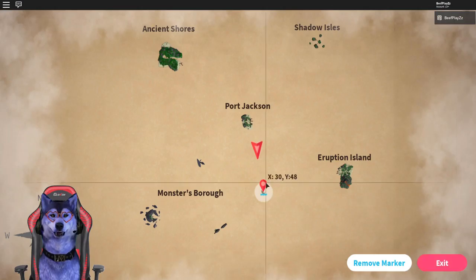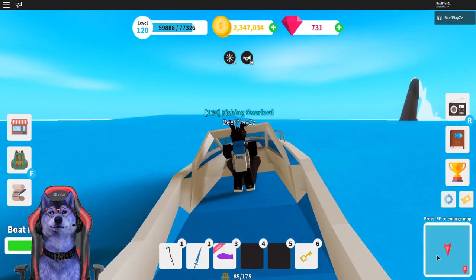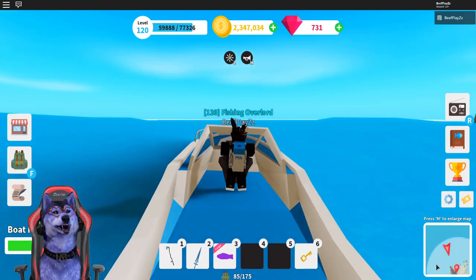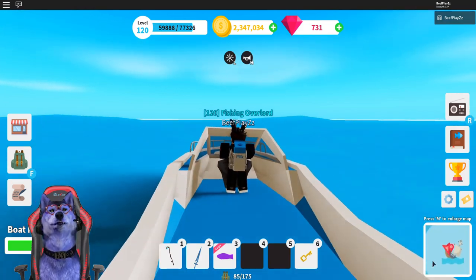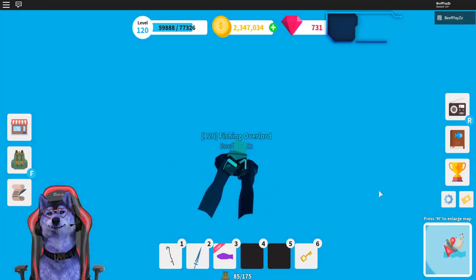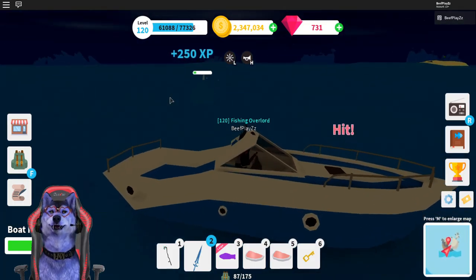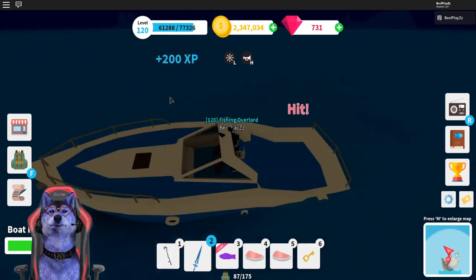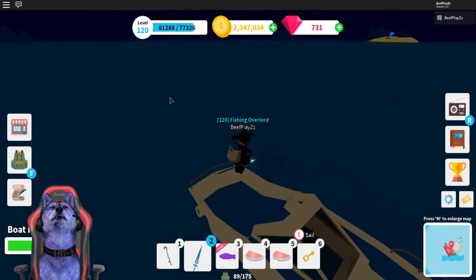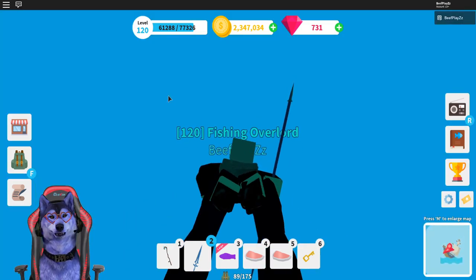The first thing we have to do is head to the sunken ships — this is where the method starts. If there is a sunken ship, this is the first place you want to go. If there's not and you're in a public session, you will have to wait for it. You can always do other things to get gems, which I'll cover later. Make sure you drop a like and subscribe.